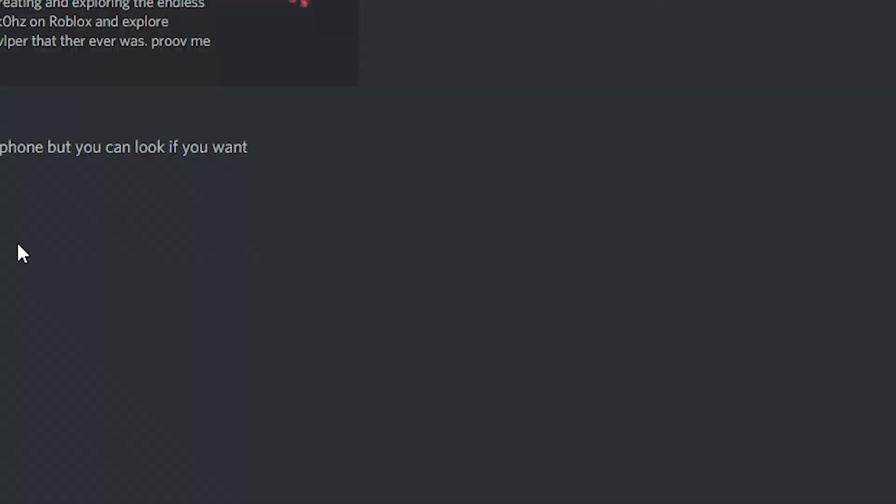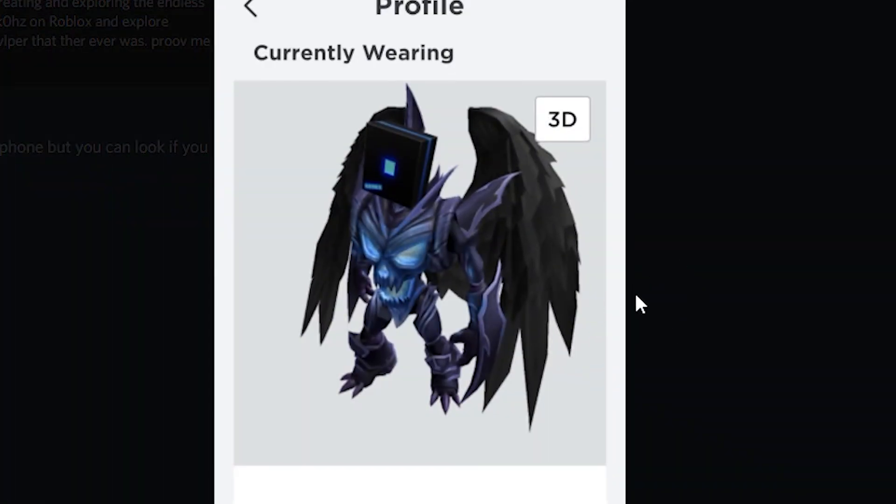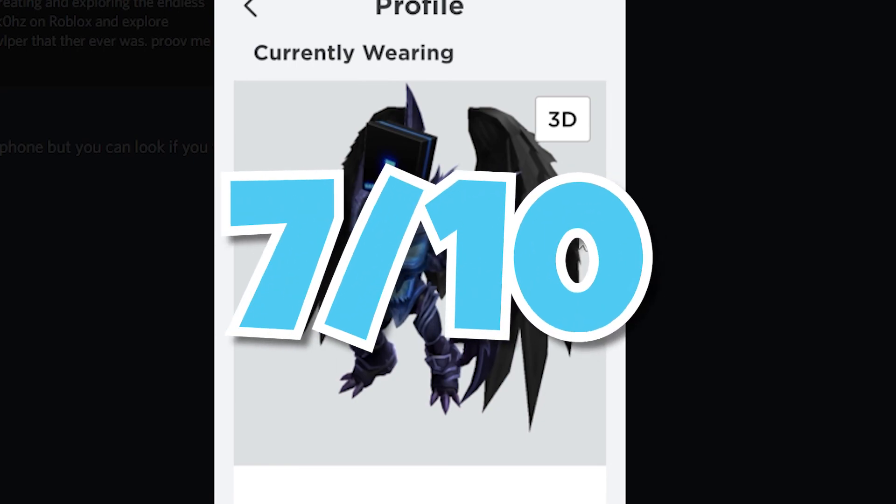Next we've got Chungix. Right off the bat, this avatar is using the Arthro package — I can't exactly remember what it's called, but this is a really unique avatar and one of the more interesting Arthro avatars I've seen in a while. I really like how you use that package with the wings and the free Roblox hat — it's actually one of the first times I've seen a good avatar with that. Overall all the colors match up; this is a great application of Arthro. I rarely see good Arthro avatars. I'm gonna rate this a 7 out of 10.